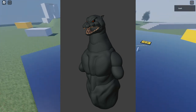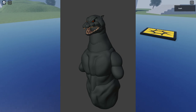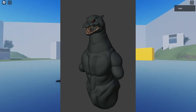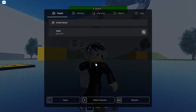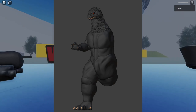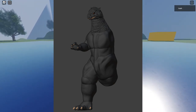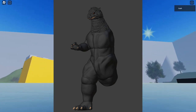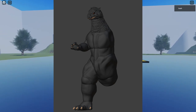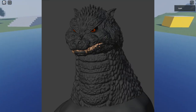Here is the new kaiju coming in Kaiju Anti-Burst — we have the Heisei Godzilla. I'm not completely sure but I think this is the Heisei Godzilla. As we can see it's smoothened, but they're going to change it — the head has some detail and some texture, and the body is also smoothened. Here's a picture of the face for the Heisei Godzilla.